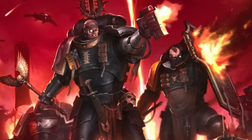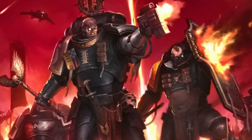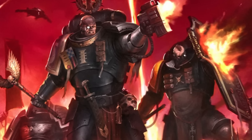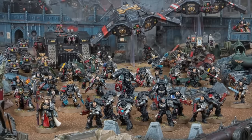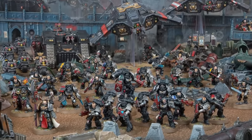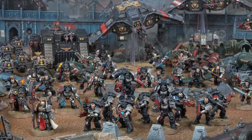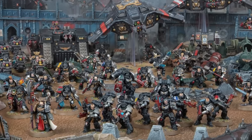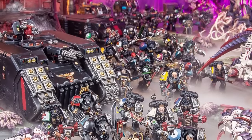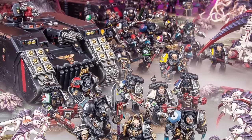Last but certainly not least, the Deathwatch are another weird chapter that interacts with the Space Marine Doctrine mechanics and datasheets much differently than everyone else. Deathwatch are able to pick which Doctrine they benefit from each round instead of progressing through them sequentially, but in doing so lose access to any Super Doctrine ability. They also have the unique ability to build kill team units out of infantry or bikers that share the same armor marks, meaning they can field units combining a bunch of different heavy Gravis infantry or lightly armored Phobos recon specialists.